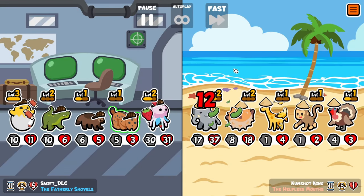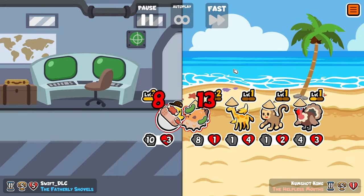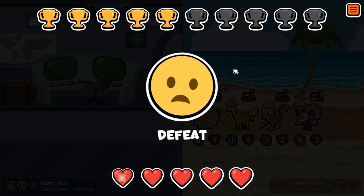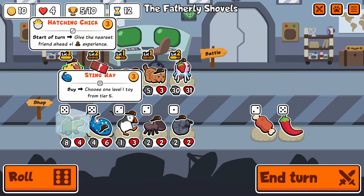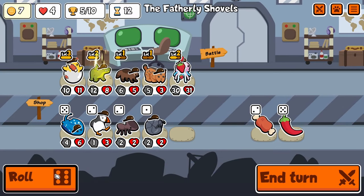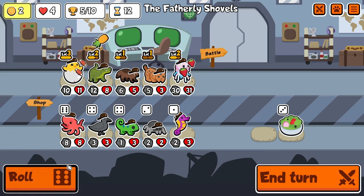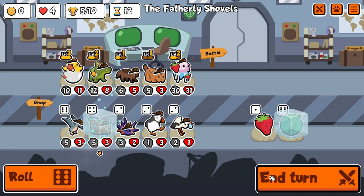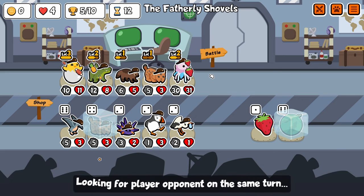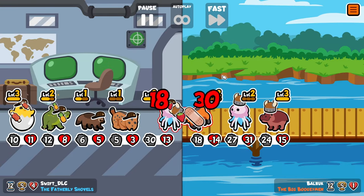We finally lose another game there — definitely did deserve to do that by now. You can see the Atlantic Puffin in the shop those two rolls there — that's how you know I was going for it pretty hard. Now that I'm above 30 health, I want a melon on my Jellyfish as soon as possible — the quicker the better.